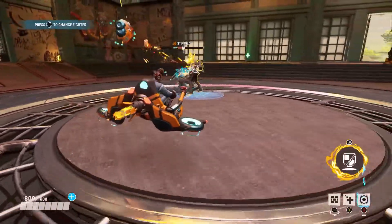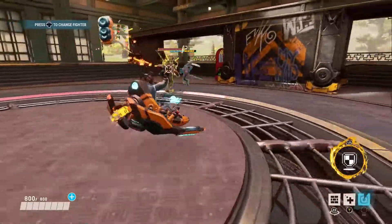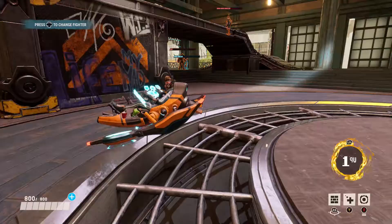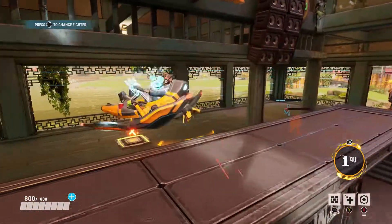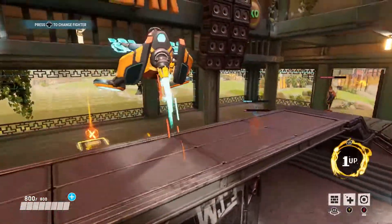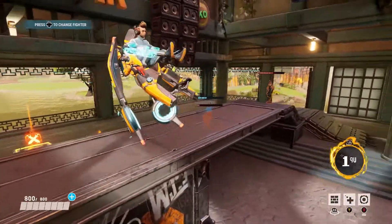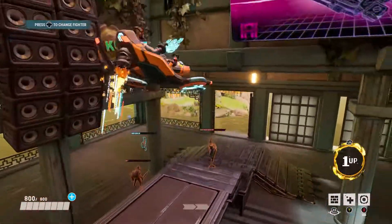Always focus on playing that Recharge - Recharge and setting up a good Firewall is really where you want to focus with Zero Cool. His Nitro escaping is very good because it allows you to get up to high places that other players can't reach. Sometimes you can throw enemies off by dropping down, flying back up, doing things like that so they can't catch you.